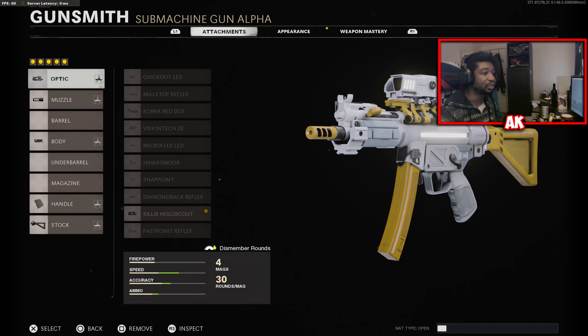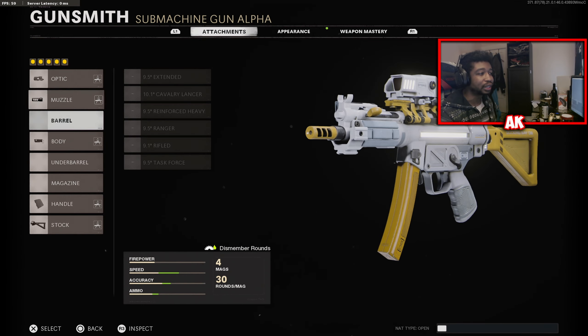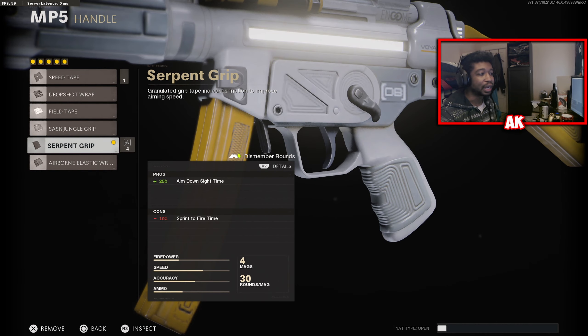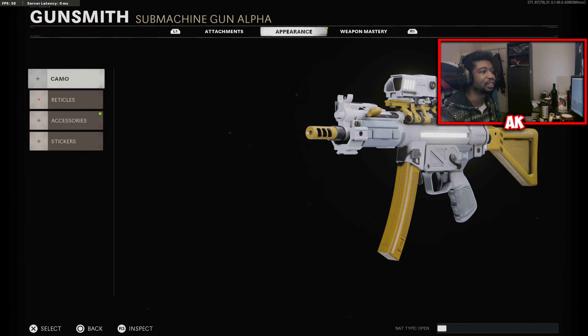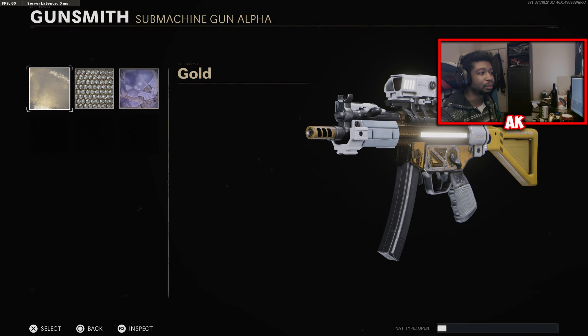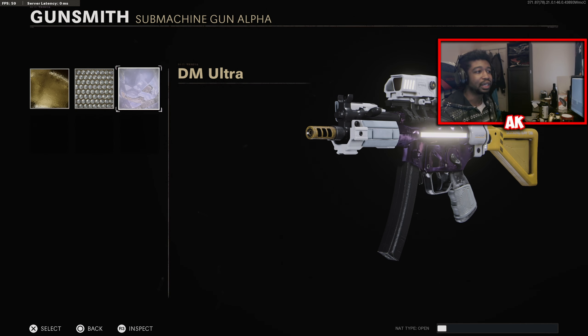For the MP5, the attachments you get are the Celex Hollow Scout, the Muzzle Break 9, Ember Sighting Point body, Serpent Grip handle, and the Raider Stock — not the greatest attachments for the MP5 in my personal opinion. For the Mastery Camos, here's your Gold Camo, your Diamond Camo, and also the Dark Matter Ultra, which looks very nice in my opinion.